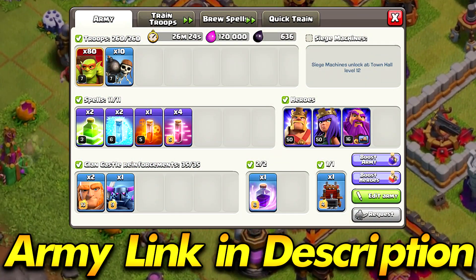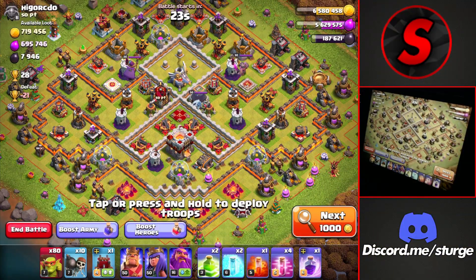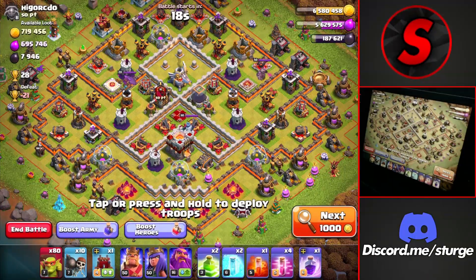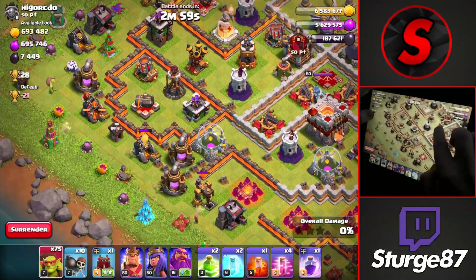The first army of the day is the Mad Sneaky Goblin attack strategy. This one is very easy to use since you don't even need to use your heroes, Clan Castle, or even the spells most of the time, because you are going to be attacking dead bases. Start off by dropping one goblin on every single one of the collectors as you go around the base.